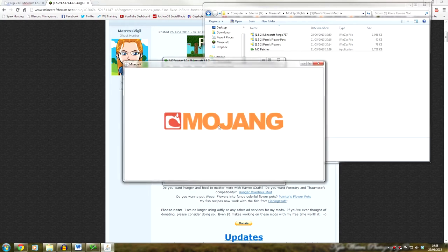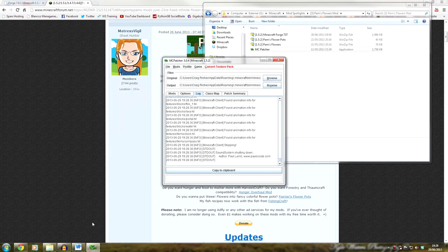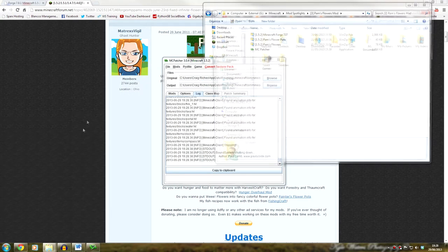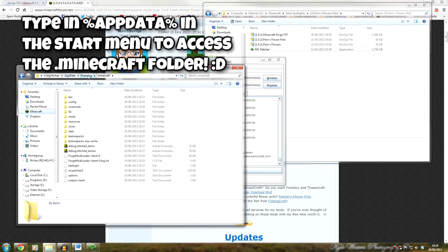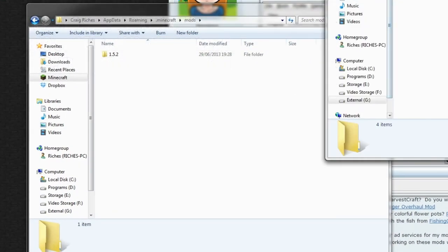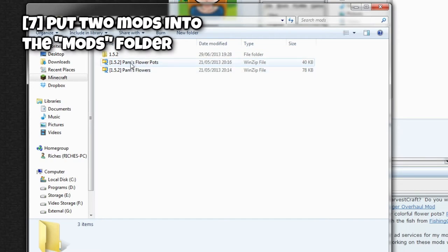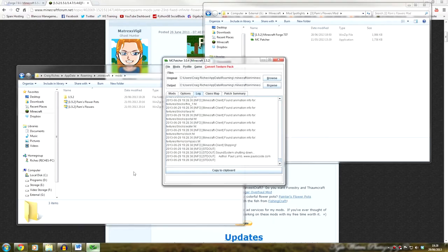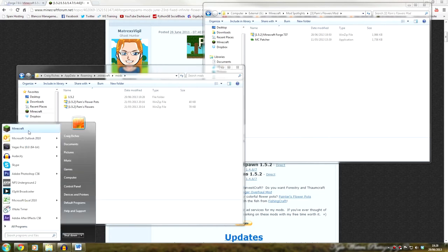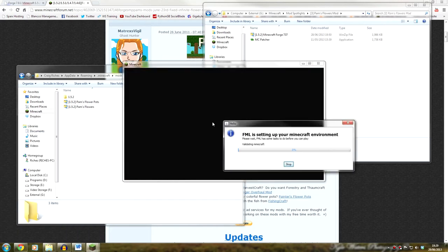Once Minecraft loads, you're going to want to close it again, because this has essentially installed a few folders in your Minecraft directory. As you can see, if I click on here, it is in AppData, Roaming, and Minecraft. We've got a few new folders, including a mods folder. What you're going to want to do is simply go ahead and move the mods into the mods folder — so you've got Pam's Flower Pots and Pam's Flowers. Once you've done that, close this and start Minecraft, and the mods will be completely installed.